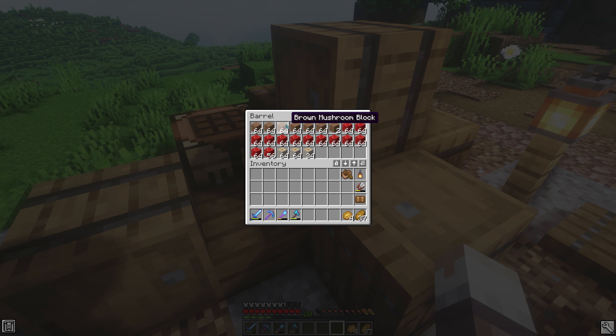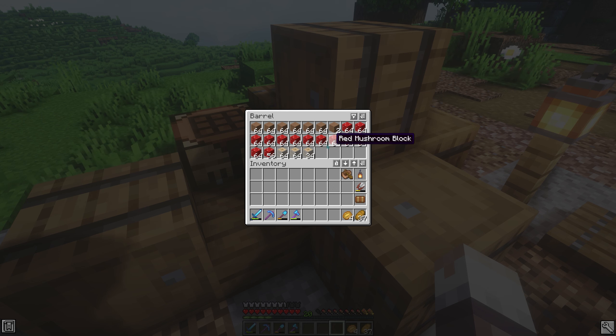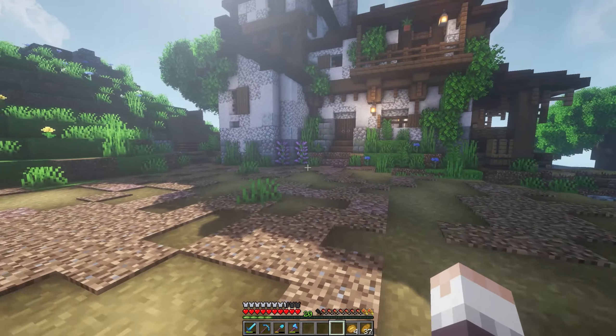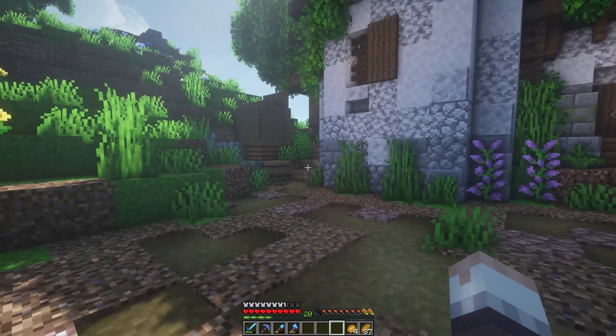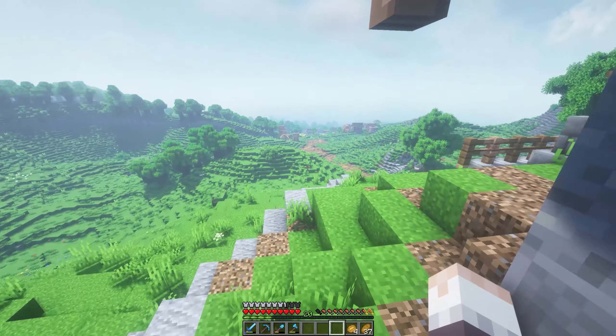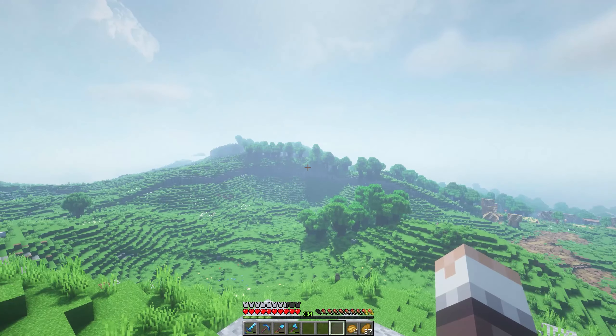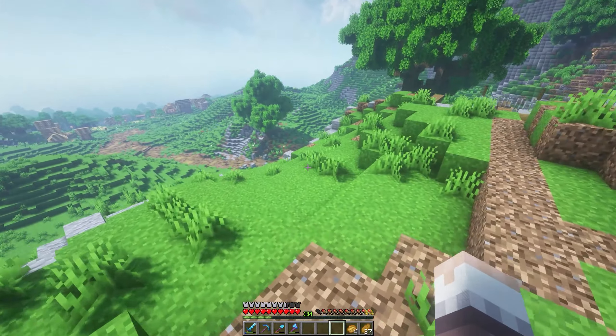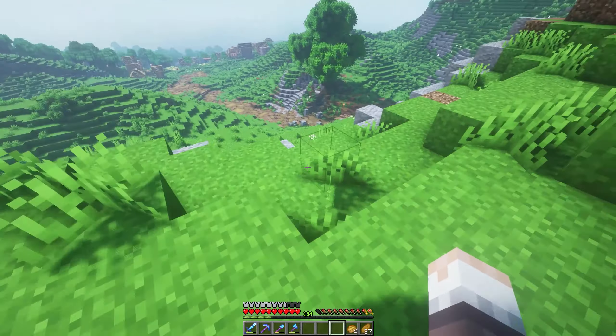We got a ton of these mushroom blocks from that. The brown ones we may end up using in the future for texture variation, but the red ones are just kind of ugly. I'll keep them anyway because you never know what we're going to build in the future — they may actually work with something. Look at that — forest defungified.